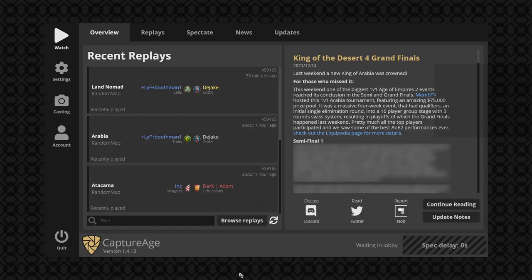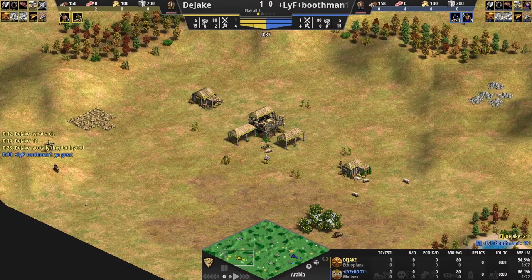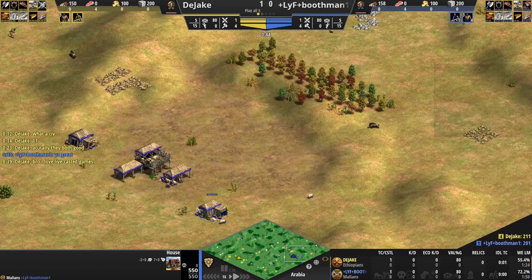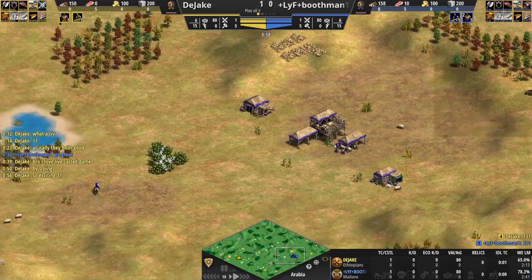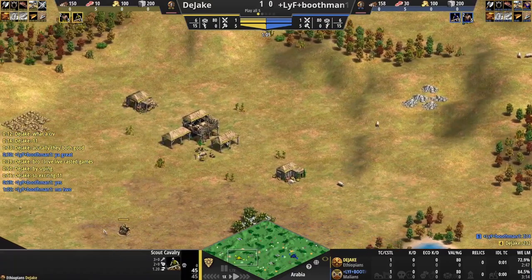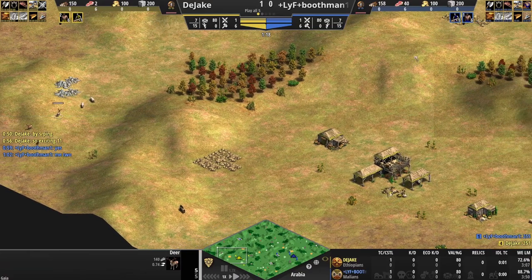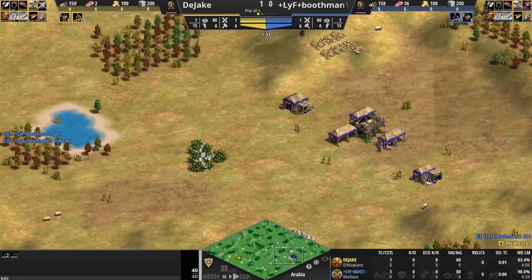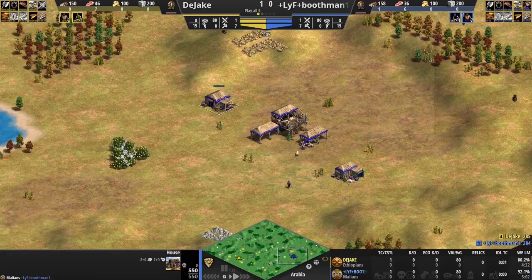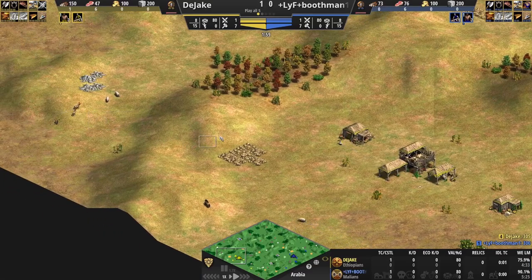I wonder what the civs are going to be. It's like Goth against Goth. Ethy - Malian, okay. Oh, nice. It's like we're spying on their phone call. So this base actually looks sick. Wall here and here. Oh, these bases are very close. Should be pretty aggressive. Berries are both forward. Golds are in not the best locations. Dejakes is probably the better map.